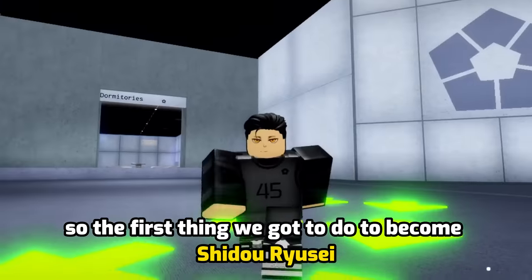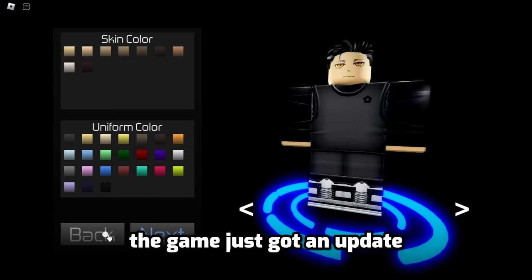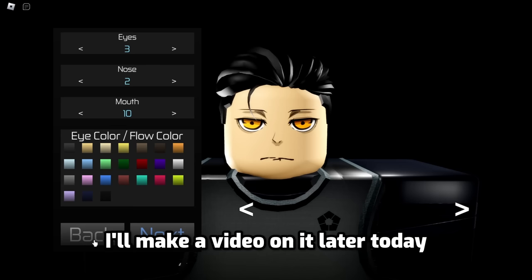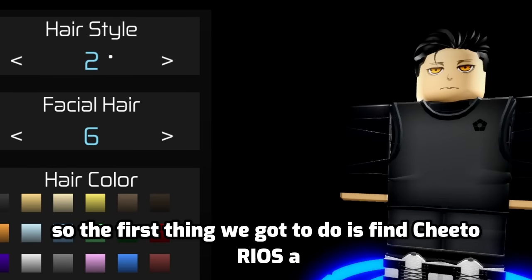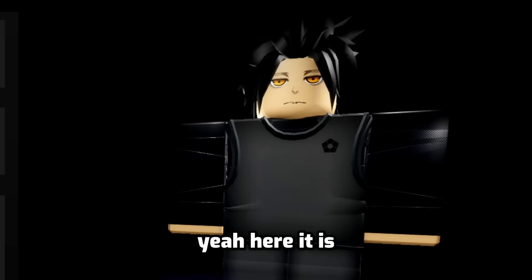So the first thing we got to do to become Shido Ryusei is go over to Customize here. The game just got an update and there's a ton of things that got added — I'll make a video on it later today. So the first thing we got to do is find Shido Ryusei's hairstyle, and I'm pretty sure it's the last one. Yeah, here it is.